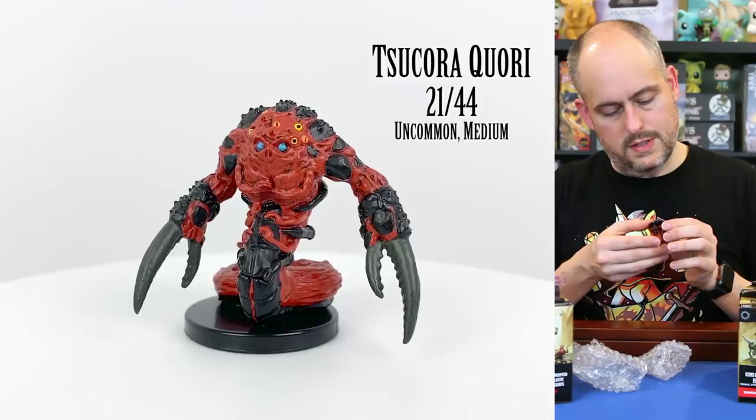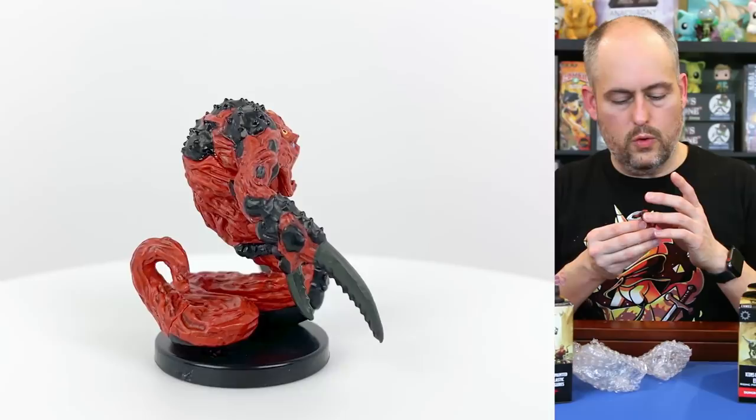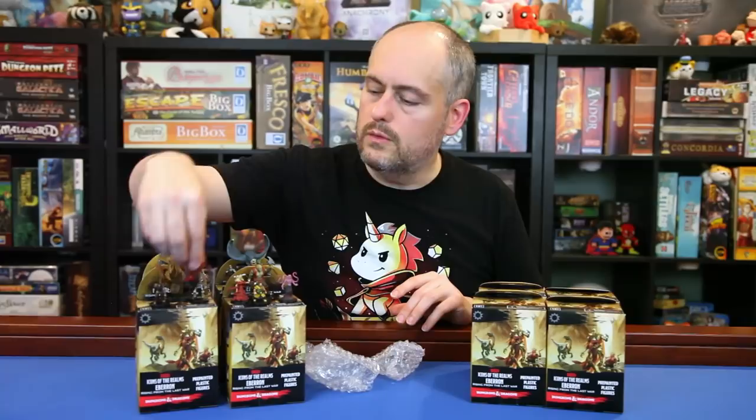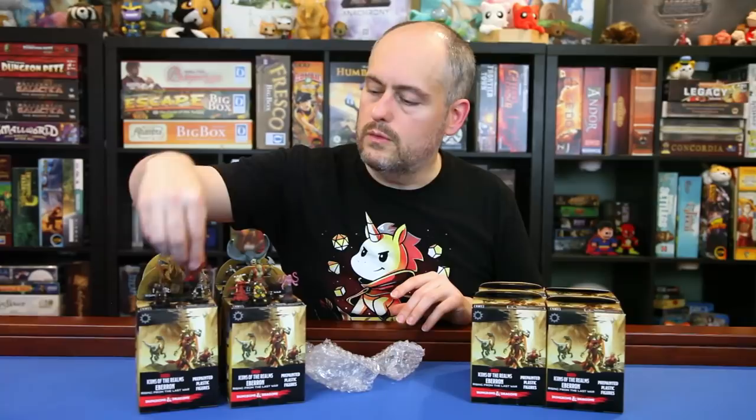This is a pretty heavy and large medium creature — this is a Tsucora Quori. The Quori are the manifestations of dreams and nightmares, and this one definitely looks fairly nightmarish with his pincers and his eyes all over his head. That's a cool medium-sized creature.